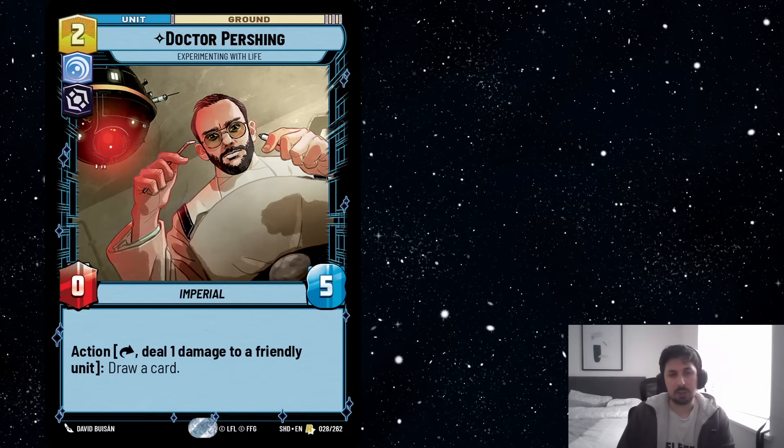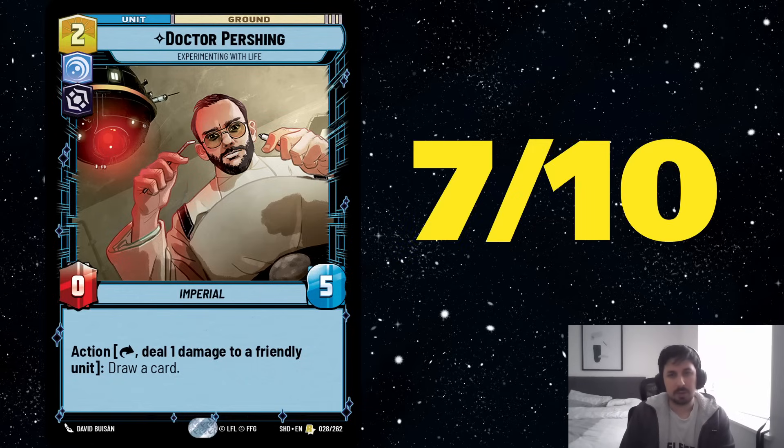Dr. Pershing is really good because you play this early on. It's going to help you play around Power of the Dark Side in the control mirror if you want to protect the threat. But more importantly, it's going to draw you cards for free after you make that initial investment. Obviously it can be killed, but it has 5 health so it's relatively tough. By the time it dies, it's likely drawn you a couple of cards or absorbed a bunch of damage. I think the card is very good in a control deck, just using it on itself to draw cards. I don't think using it in a Grand Inquisitor self-damage deck is going to be its main purpose — the 0-5 stat line prevents it from being in any aggressive deck. I just think it's going to be a draw engine for control decks. So I rated this a 7 out of 10.